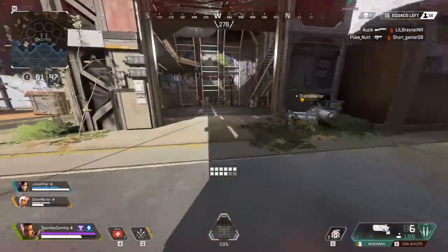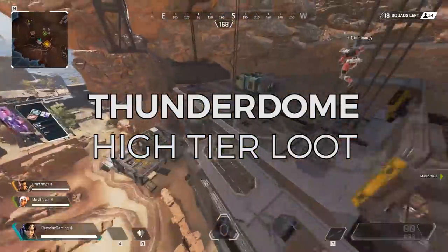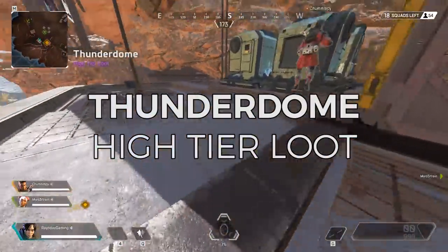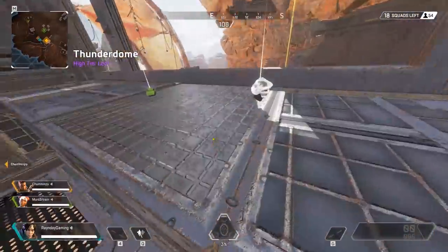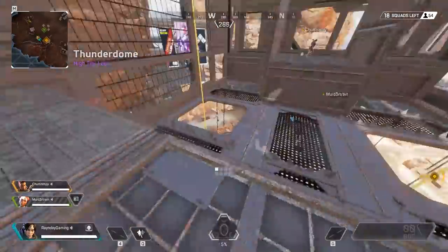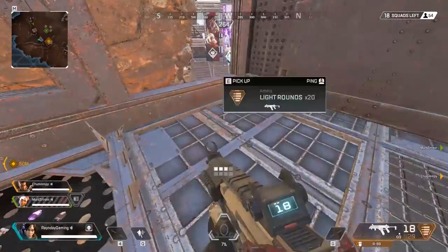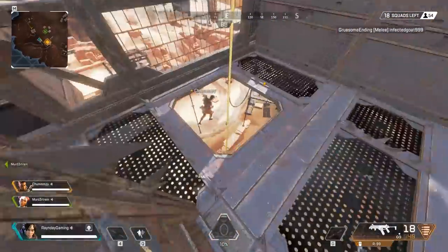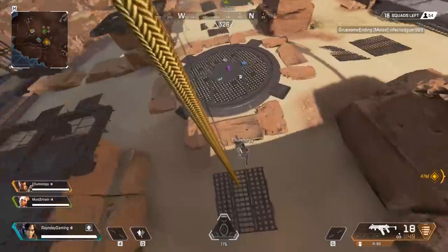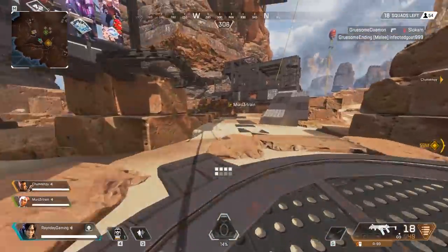Thunderdome is a great location with more open space on the southwest side of the map. I like to glide onto the very highest point in Thunderdome to get a vantage point on where everybody else is, so I know where to drop safely. There are boxes to the right and to the left — basically large cage-style buildings with loot under them, in them, and sometimes above them, so look for all of those places.